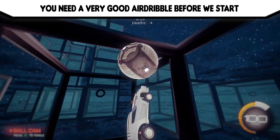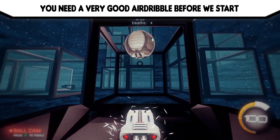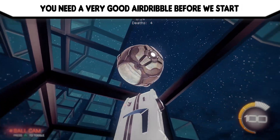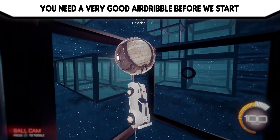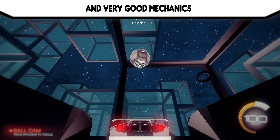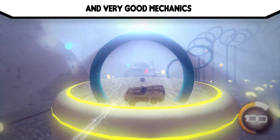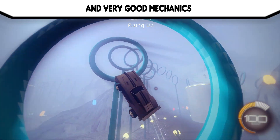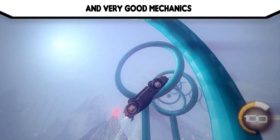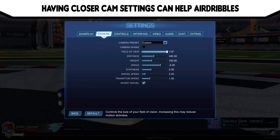You need a very good air dribble so when you pop upwards you can recover it and score the goal. You need very good mechanics — air car control and ball car control. Having closer camera settings can help with air dribbles; my camera settings are in the description.